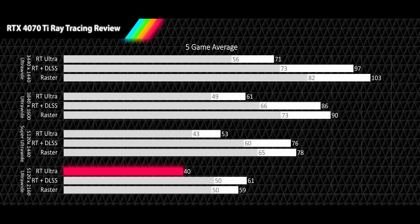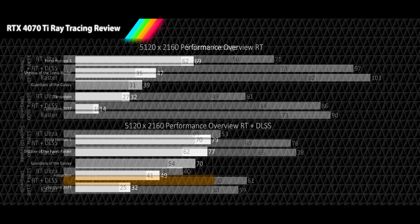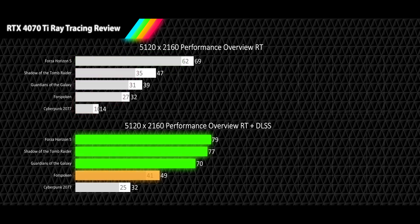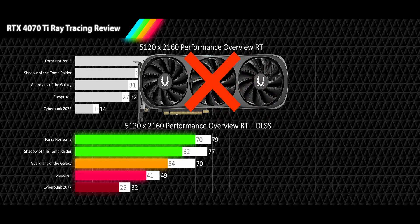At our highest resolution of 5120x2160, RT delivers unacceptable 40 FPS averages and 33 FPS 1% lows — 32% slower than raster. DLSS quality reaches smooth 61 FPS with acceptable 1% lows of 50 FPS, 53% faster than RT and slightly faster than raster. Individual RT results show one smooth, one acceptable, two unacceptable, and one unplayable average — with 1% lows showing one smooth, two unacceptable, and two unplayable. With DLSS, we get three smooth, one acceptable, and one unacceptable average, but 1% lows still show one unplayable result. The RTX 4070 Ti is clearly not designed for this resolution and should be avoided.